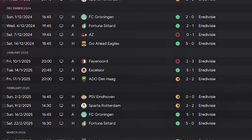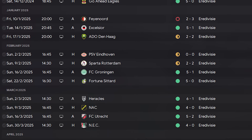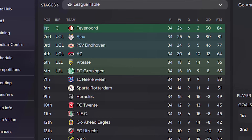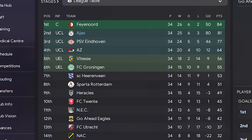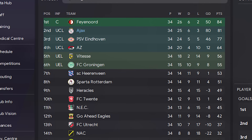Domestically, our league form at the start of the season was patchy at best with the new players settling in, but we did manage to put together an unbeaten run from the middle of January all the way through to the end of the season. Whilst we were lethal in front of goal with an 80-plus goal difference, we did fall into 2nd place in the Eredivisie, losing the title to Feyenoord by 3 points — but pleasing signs are here for next season.